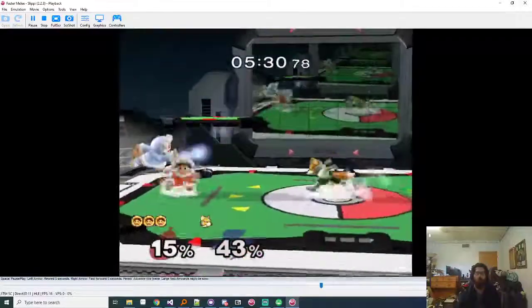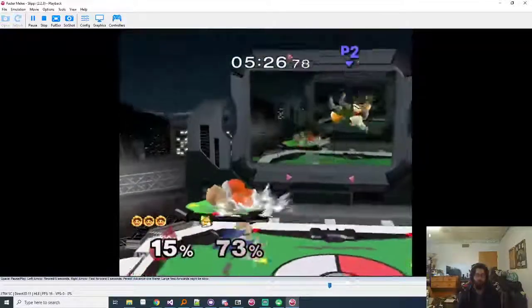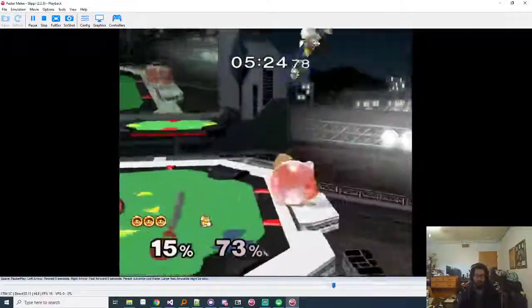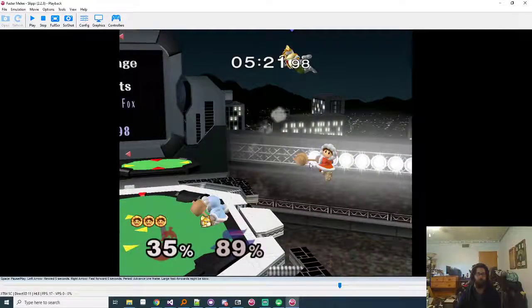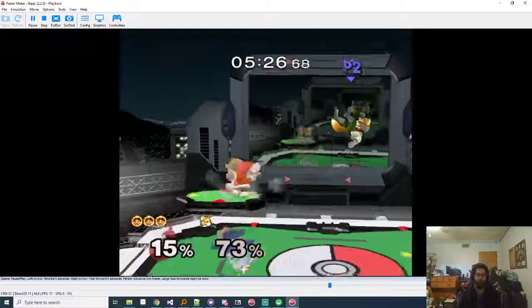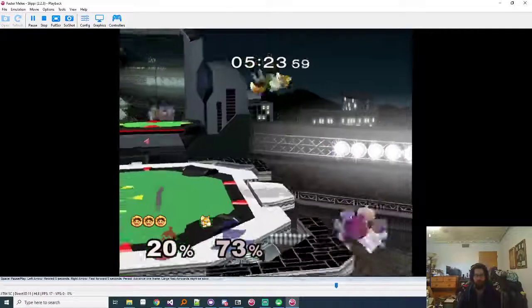Try to use Nana more as a bargaining chip in neutral rather than getting her separated and being like 'gotta kill her, gotta kill her.' The kill on Nana is nice and you want it, but going for it too hard is greedy - if they couldn't punish that they'd just be a bottom tier character. Thinking of Nana as a bargaining chip against Popo - yeah that's really important to keep in mind.